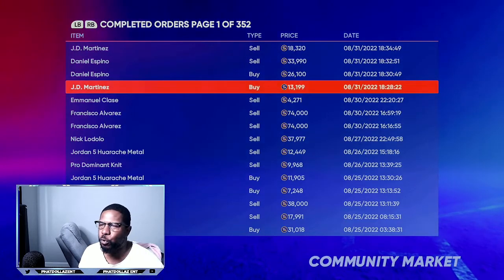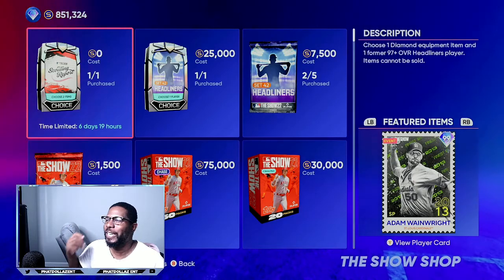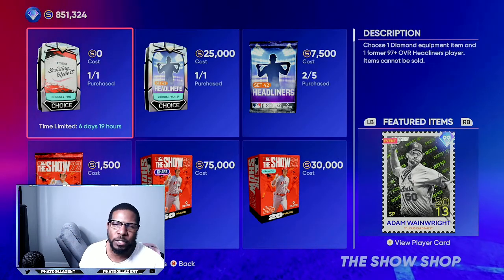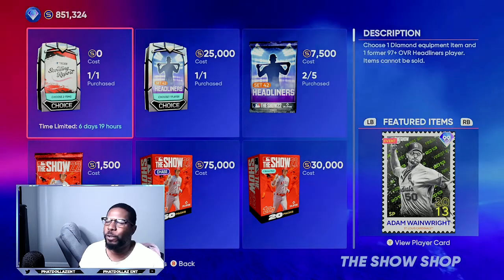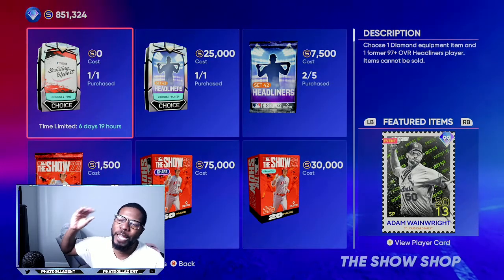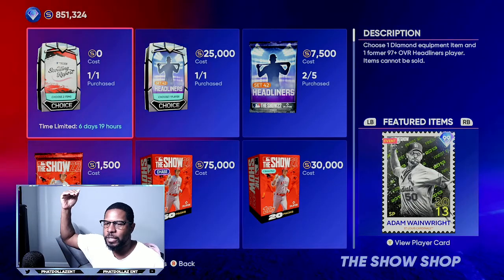When you come back you will have an extra 75,000 to 100,000 stubs. The limited time scouting report is going to get you started — you're already going to have 25,000 to 30,000 stubs. Turn around and flip that into 75,000 or 80,000 stubs. Or if you have a bigger stub count, you can turn big stubs into even bigger stubs.